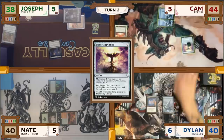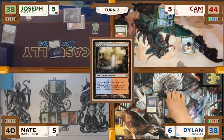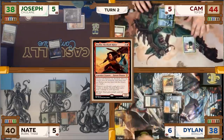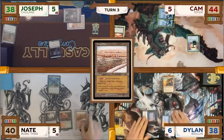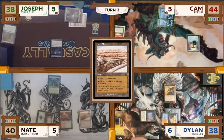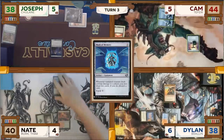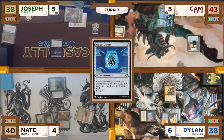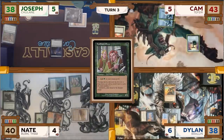Dylan untaps, wins his Mana Crypt trigger taking no damage, shocks in a Steam Vents taking 2 life, and taps his mana to cast one of his partner commanders, Braylin Skyshark Rider. He then passes to Nate. Nate untaps, plays a Strip Mine, taps for 2 mana to cast a Mask of Memory, pays 1 mana to equip it to his Boreal Druid, swings at Cam who takes 1 damage, draws 2 cards off the Mask trigger, discards an Oren Frostfang, and then for 1 green mana casts Fintorn Elves before passing to Joseph.